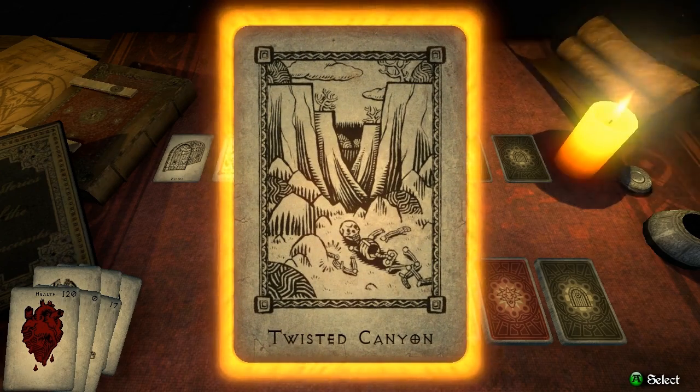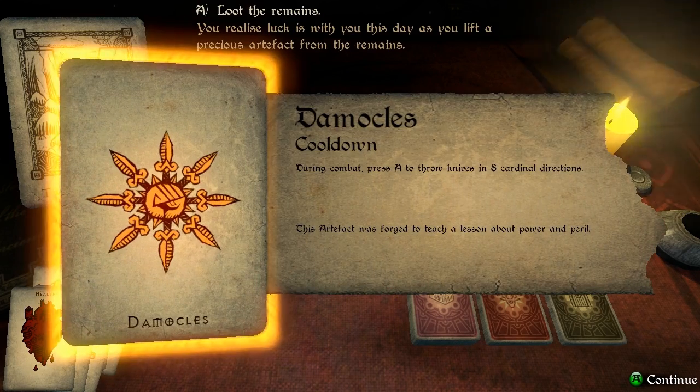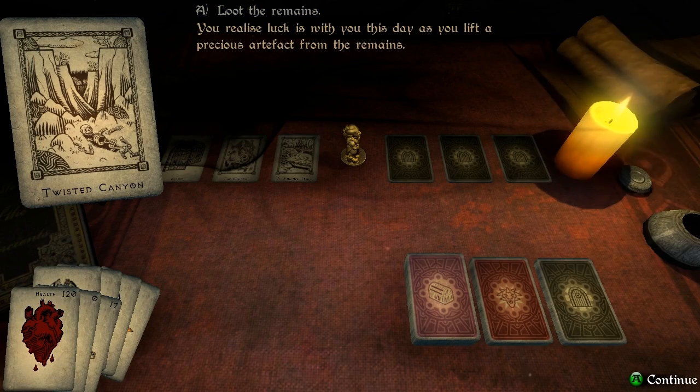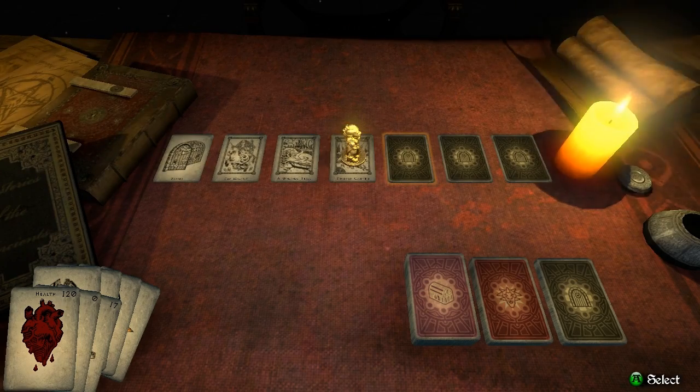The Twisted Canyon. You're walking along the bottom of a ravine when you stumble upon the body of a long dead adventurer. We can either loot the remains or bury the bones. Let's try to loot the remains. We got Damocles — during combat, press A to throw knives in eight cardinal directions. This artifact was forged to teach a lesson about power and peril. You realize luck is with you this day as you lift a precious artifact from the remains.